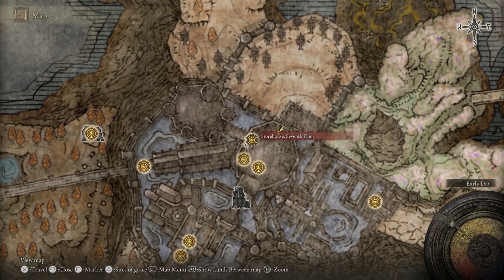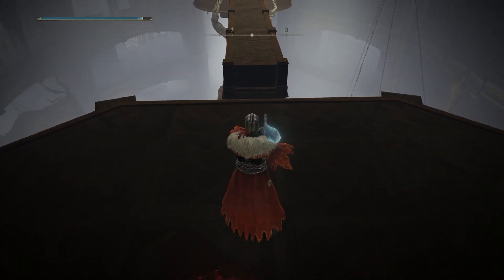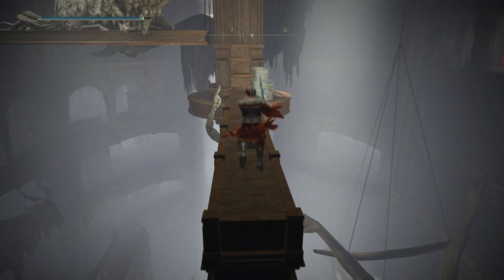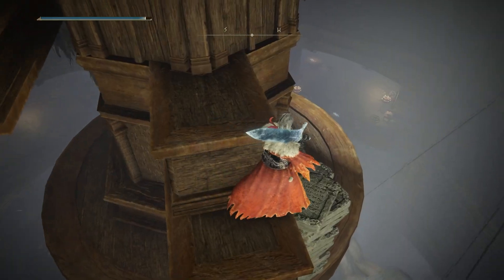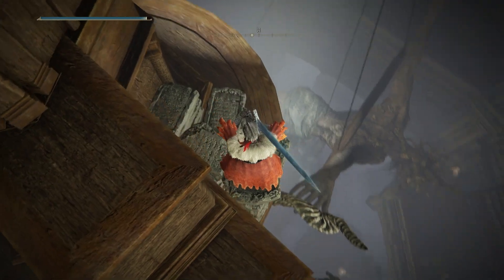Once you've done that, what you can do is just do your run-jump-sprint thing right over to here. Go ahead and get on up — we want to drop down onto the hand.